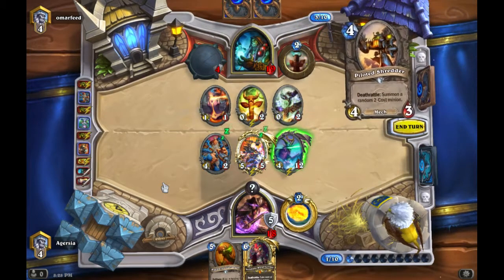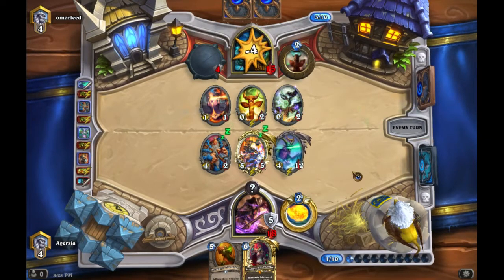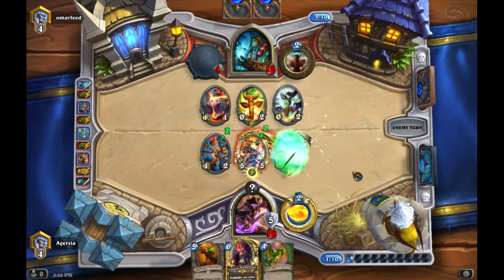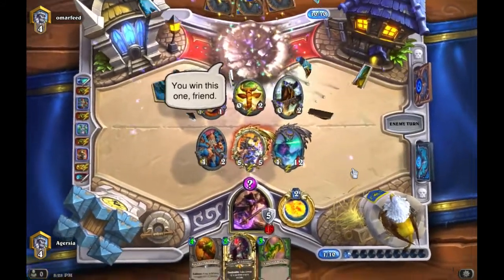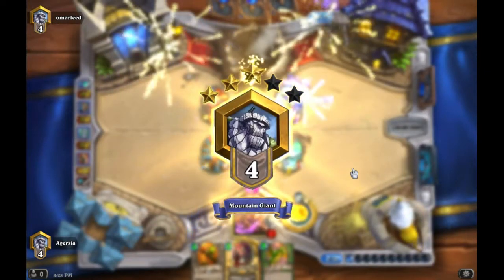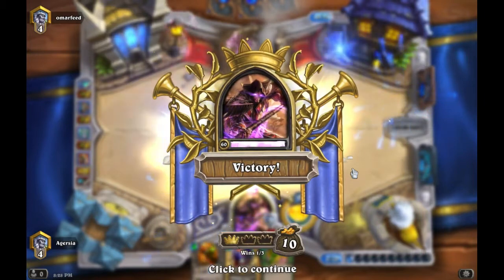He only has two cards in hand. We've already gotten rid of his Whirling Zap-o-Matic, Fel Reaver, and just made him burn Ragnaros. He pretty much has nothing left and concedes. That was my quick but hopefully in-depth look into Dragon Mage. Hope you enjoyed — thank you very much for watching.